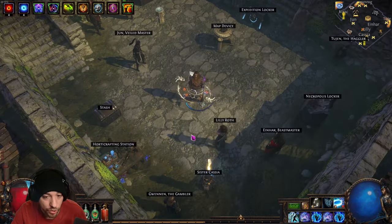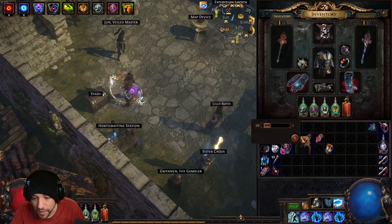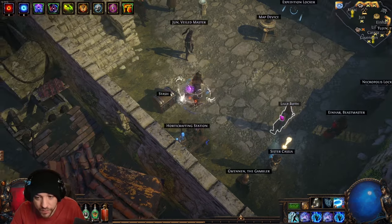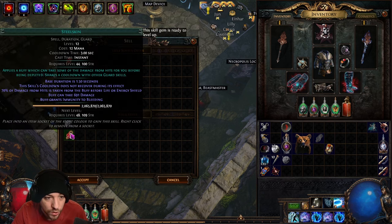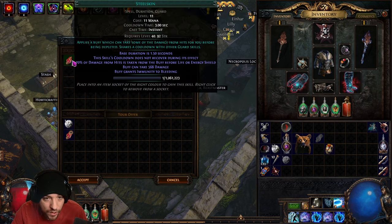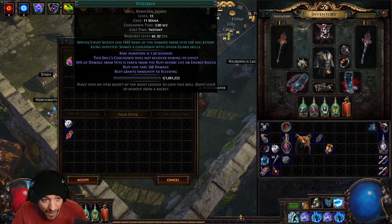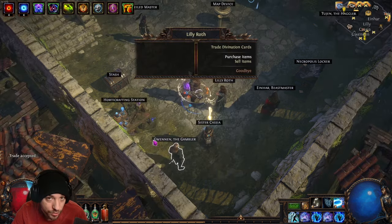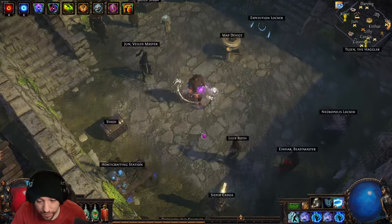If you change your gear and suddenly can't equip one of your gems due to a lost attribute — say you lost some strength — go to any vendor and sell that gem with an Orb of Scouring. This de-levels the gem by one, lowering its requirements. So if the gem needed 100 strength and you only have 98, you can de-level it to 92 requirement and still wear it while you sort out your attributes.